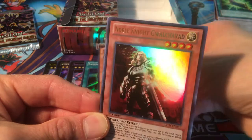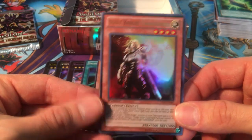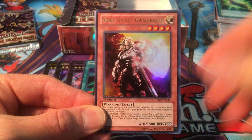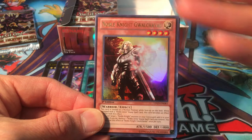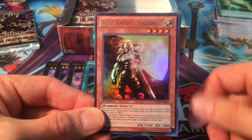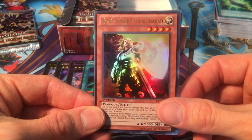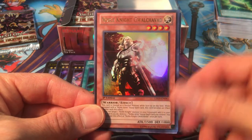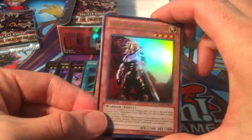Blaster, Dragon Ruler of Infernos — wait, what's this? Noble Knight Guelchavad! I was so distracted when I put Blaster down I didn't even notice this was the other ultra. Awesome, always cool to see the Noble Knight cards pop up. One of the cooler-looking ones — he's got a nice blood-orange painted background, they did a really good job on this card. Even though he's essentially not seen in competitive Noble Knight play, he's a great-looking card and I definitely needed one more of him to complete my Noble Knight page and my Lord of the Tachyon Galaxy set.